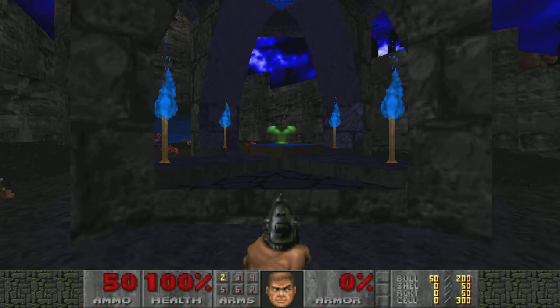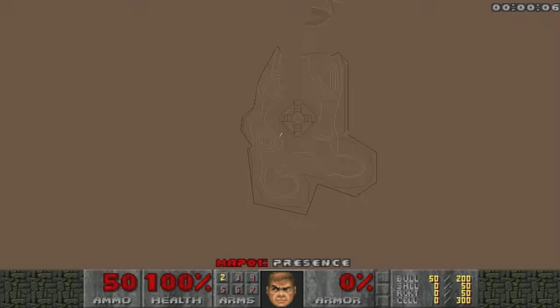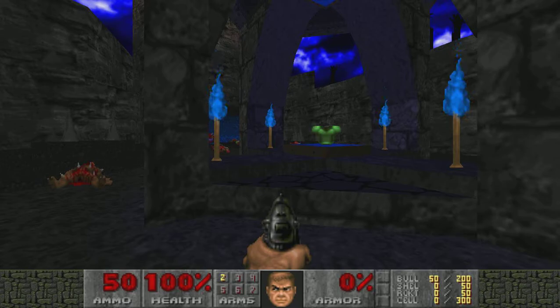I understand they're pretty difficult, so I'm gonna try this on Hurt Me Plenty. This map is called Presence: 48 kills, 6 items, 2 secrets.